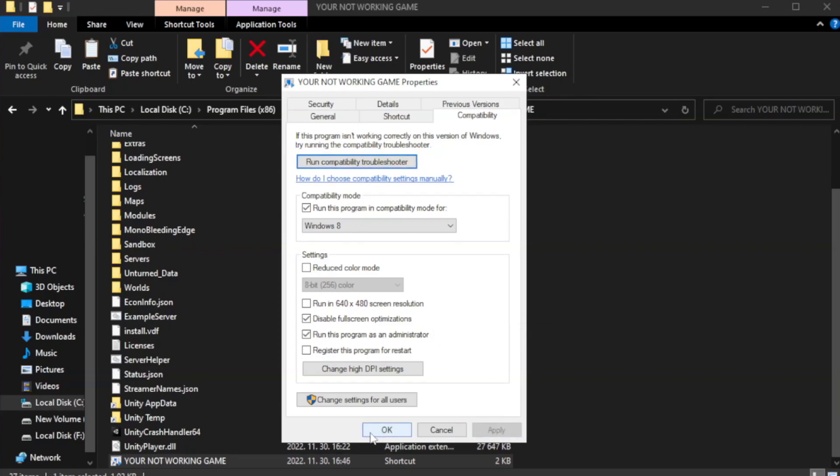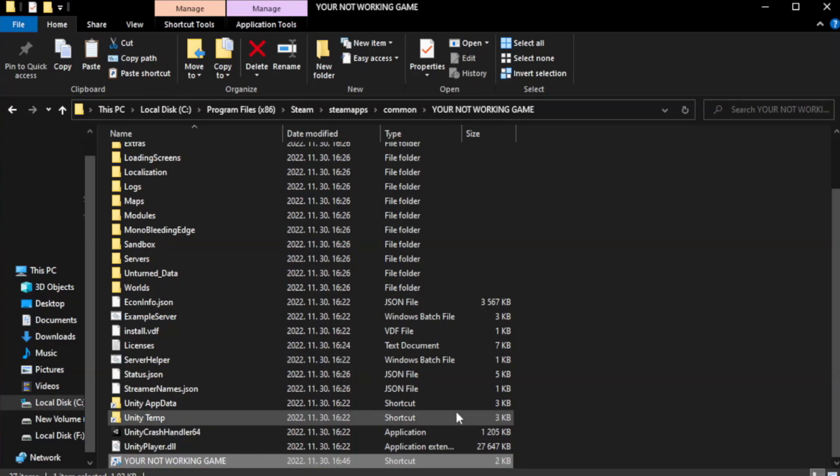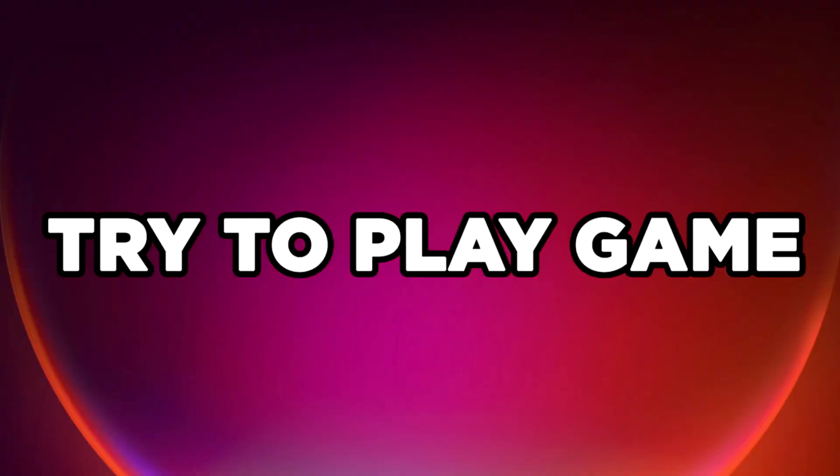Click Apply and OK. Close the window. Try to play the game.